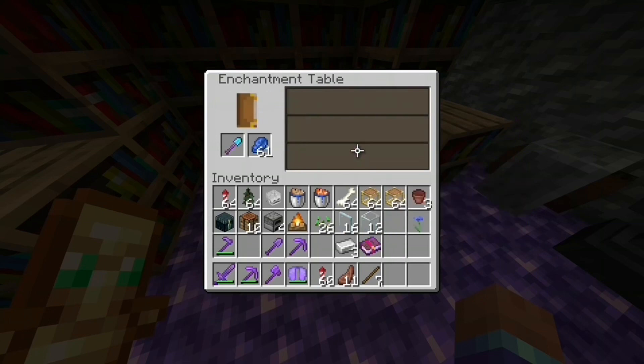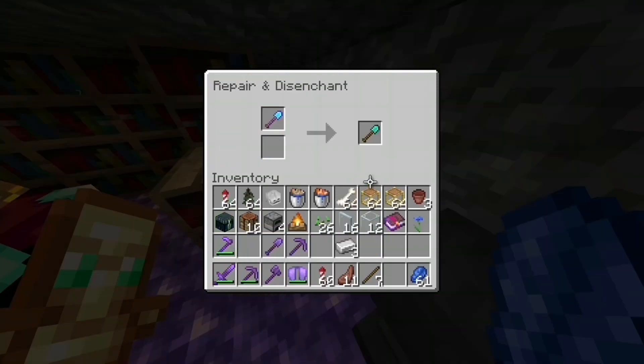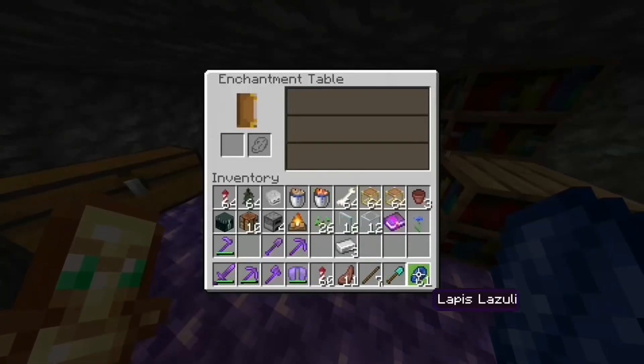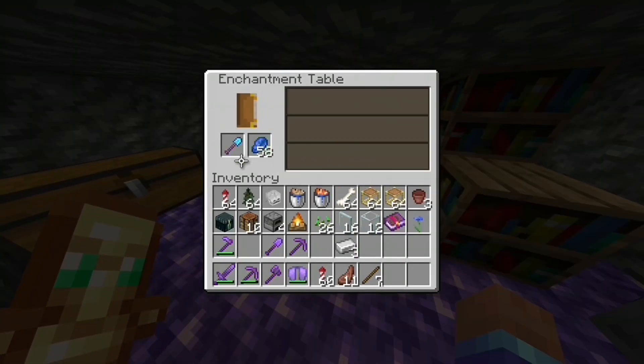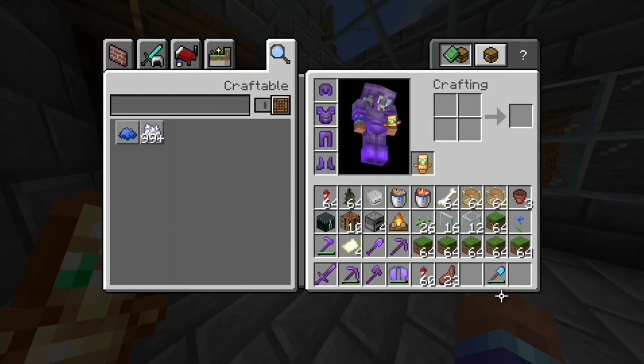Rolling some enchantments — unbreaking, unbreaking. I'll take an Unbreaking 3. Whoa, Fortune 3 — no! I was very impressed but nope. Okay, Unbreaking 3, please don't be... okay, perfect. We slap the Silk Touch on it and just like that we have the perfect shovel. Just like that, stacks of grass have been collected.